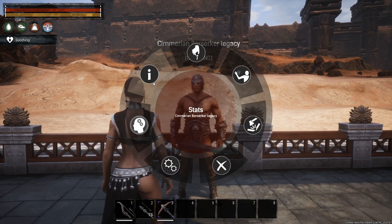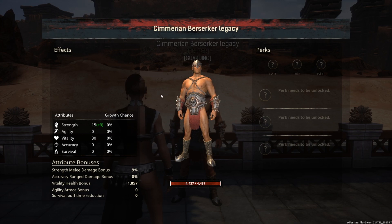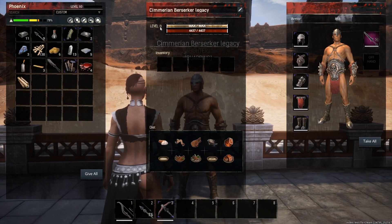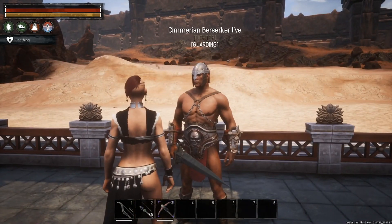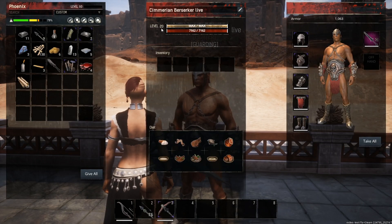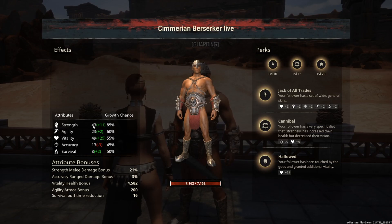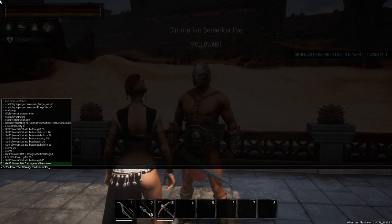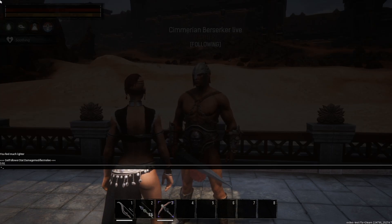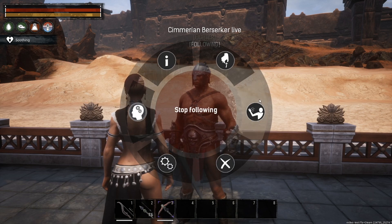What I have for you today is three different thralls: a legacy thrall, a live thrall, and a test live thrall. These are all Cimmerian Berserkers. You can see 15 plus 9 there. We have level zero with a maxed out stat, so we know that's a legacy thrall. Moving over to the live thrall, you can see their health. The live thrall placed in test live has actually gone down in health. We have 54 strength on this thrall, and if we have them follow and get his melee damage modifier it is 3.92.